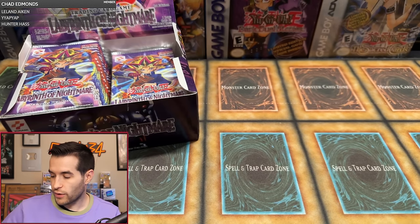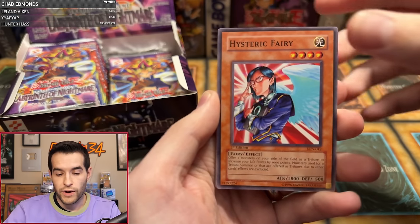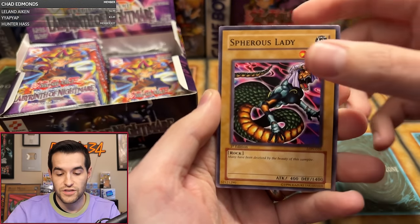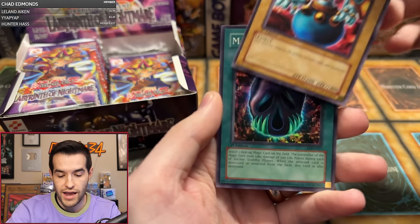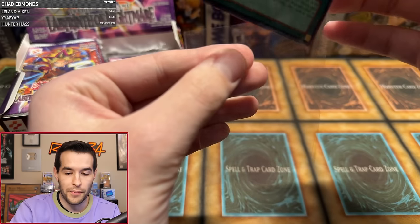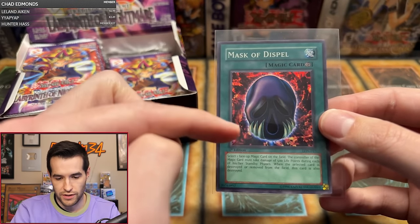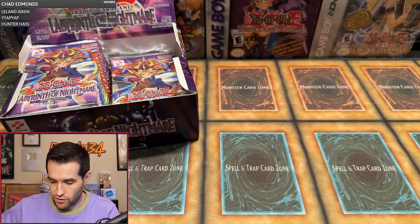Six packs in, we only have one foil. We got another one pack magic coming up — Race P, one pack. Here we go. First edition Labyrinth of Nightmare. Race P: Hysteric Fairy, Cyclone Laser, Headless Knight, Lady Panther, Dragonic Attack, Spherous Lady, Tornado Wall, Shining Abyss, and we have a Mask of Dispel — our second foil of the box! That is a super rare. Centering is pretty good on that. Those mask cards are pretty nice. Congrats on the super rare, Race P.